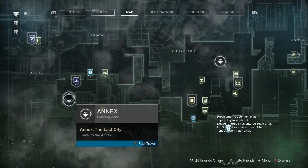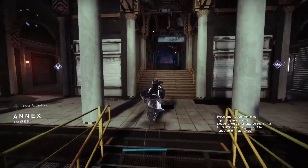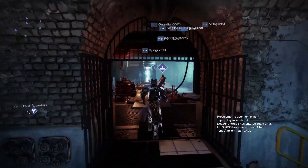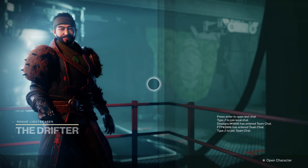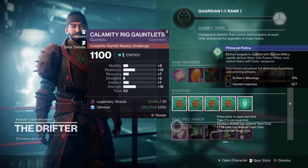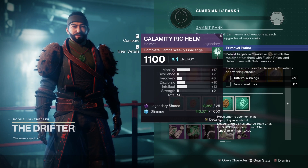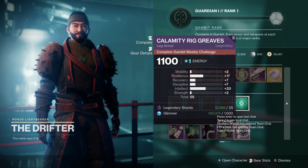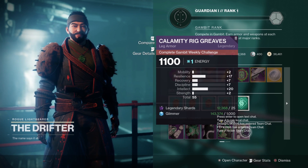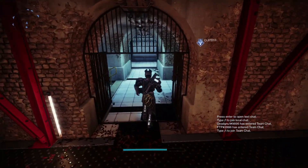The final vendor for the Titan is the Drifter. The Drifter had something good for the Warlock and the Hunter — probably the best pieces this week. For the Titan: arms I wouldn't recommend, chest armor not so good, helmet not great either. But this one — Intellect 20 with Resilience 17, I'd pick that up from the Drifter. The boots are pretty good too. And that is all the vendors done for every single character.